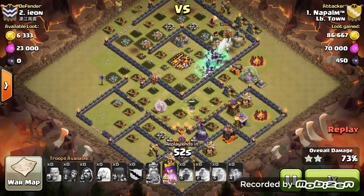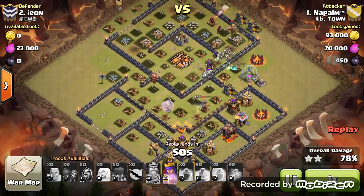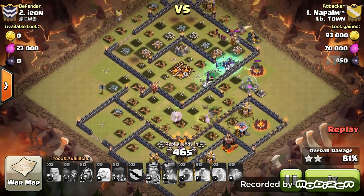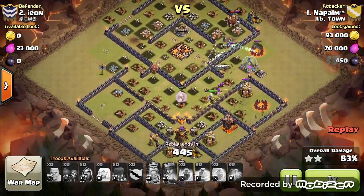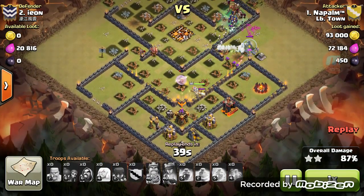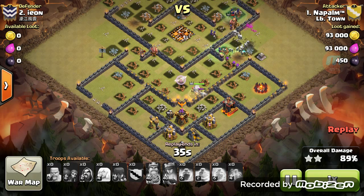At this point he has a ton of troops still alive. He uses the queen's ability, and at this point it's pretty much game over. Dart towers locked onto some of those healers — no big deal.